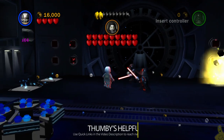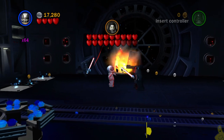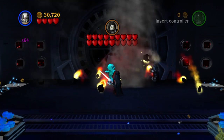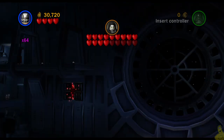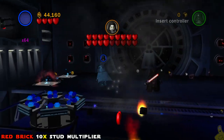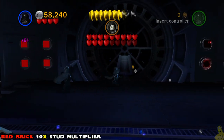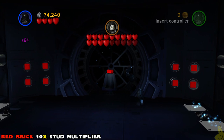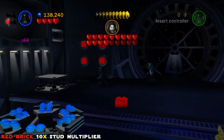We're going to start by fighting the Emperor and do a couple of ground pounds — I like 4LOM and his bombs. If you get good aim and toss it just right, it actually blows up even if he is smacking you with electricity. Once you take off five of his hearts he's going to run off and take cover. There are four squares of dark maroon or black color on the back side of the wall; get them all lit up before they turn off and you'll get the red brick for the 10x stud multiplier.